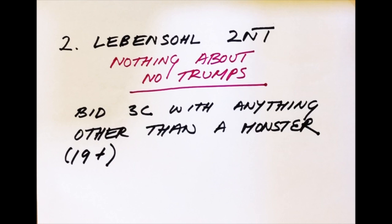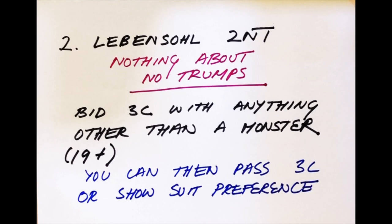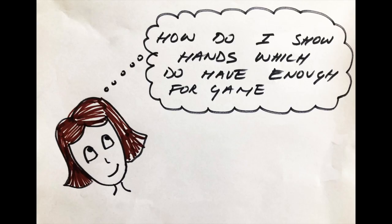When your partner then bids 3 clubs, it's up to you what to do next. You can pass the 3 clubs if that's a good option for you, or you can show suit preference for one of your partner's suits. The reason this works so well is because your partner will know not to get too excited, and you can safely end up playing in a part score.